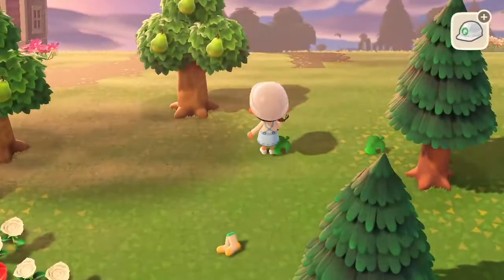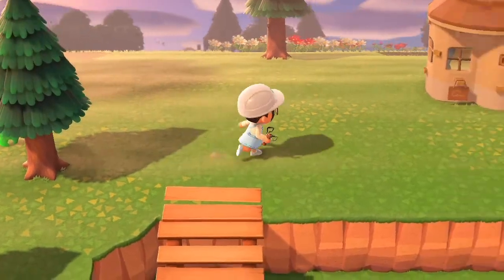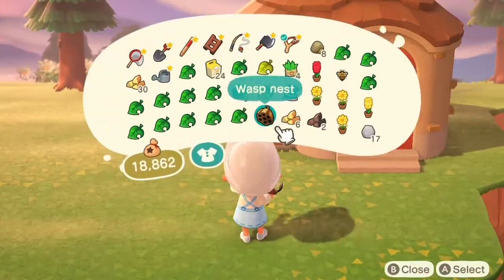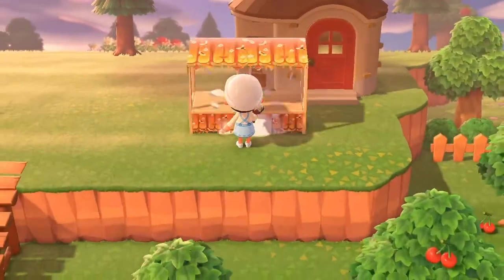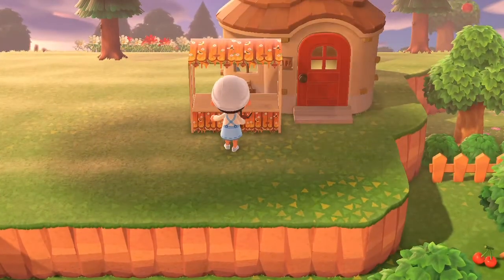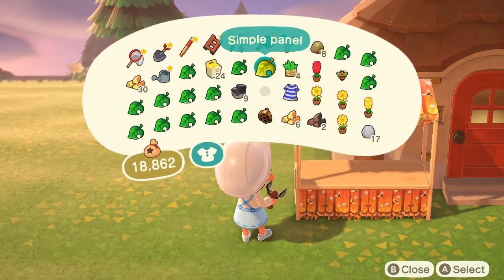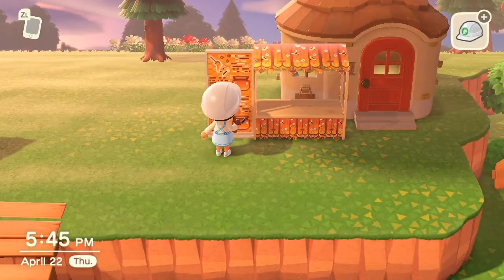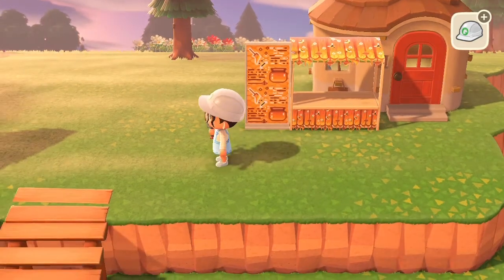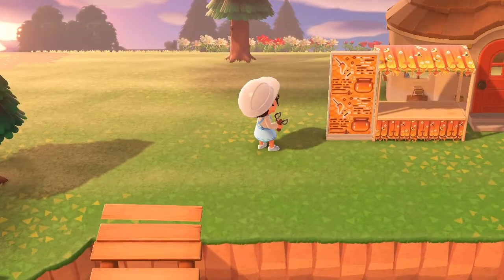Hey guys, it's Daisy Crossing and today we are doing a Let's Play. I'm wanting to build Maple a little honey stand garden thing. I already have custom designs on the stall that I'm using and the simple panel. I thought those designs were super cute for the honey stand — something perfect for Maple, because she's like a cub.